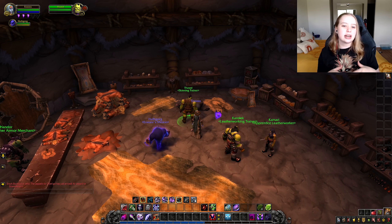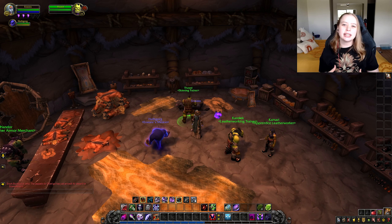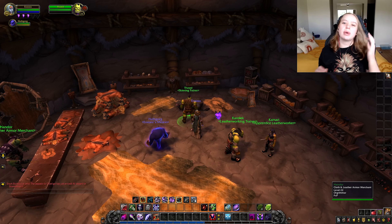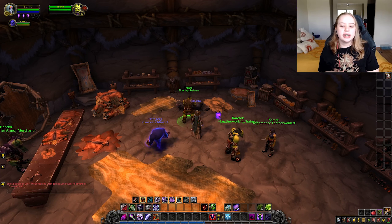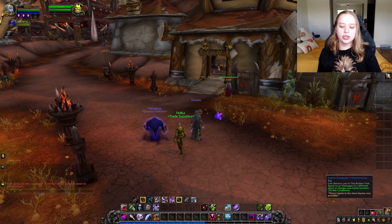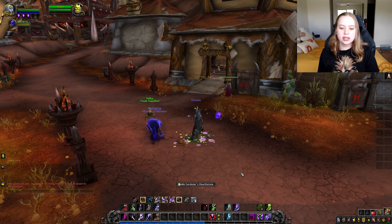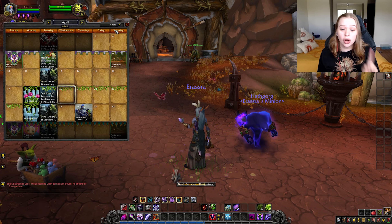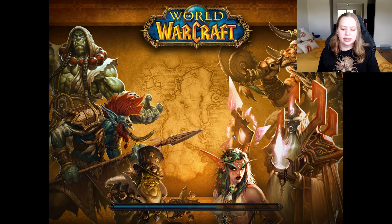Every expansion hub — the capital city in that expansion — has a trainer you can learn the specific profession from for that expansion. For example, in Battle for Azeroth, if you wanted to learn herbalism, there will be specific Battle for Azeroth trainers in the main area. For Alliance it is called Kul Tiran herbalism, but for Horde it is called Zandalari herbalism. For Alliance you learn this from Declan Senel, and for Horde from Jaden Fla. It is going to be specific to the expansion.